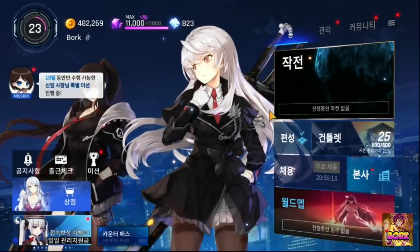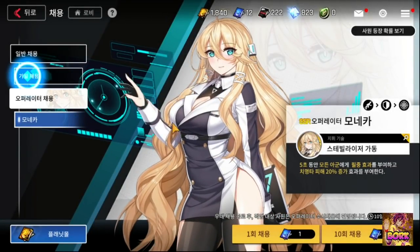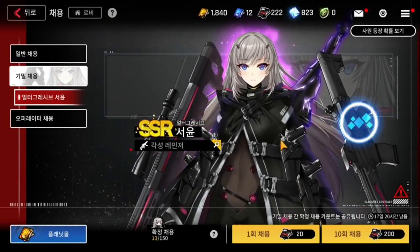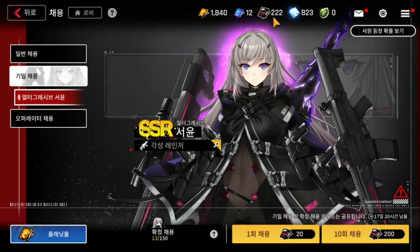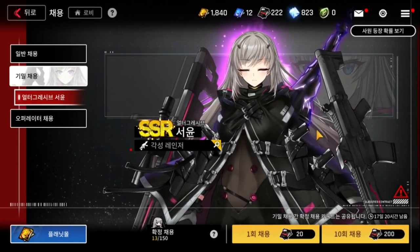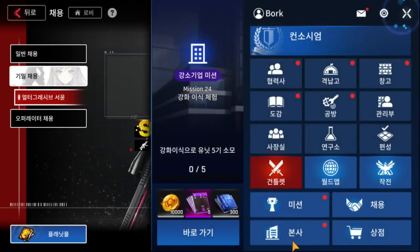Let's go into the recruitment part. When it comes to recruitments for awakening characters, it's kind of topsy-turvy because it's going to be an expensive currency. In the awakened banner right now in KR, this is going to use 220 tickets, and a multi costs 200 tickets. Make sure to save your cores to essentially buy this out.